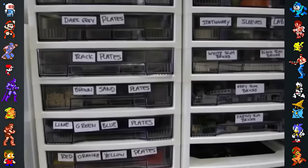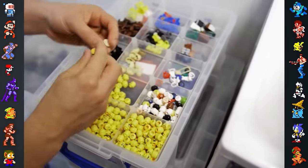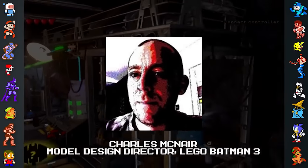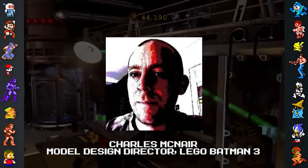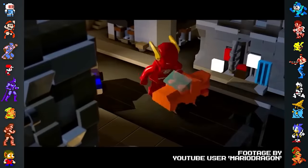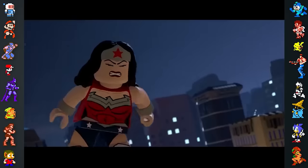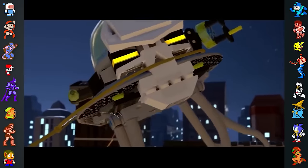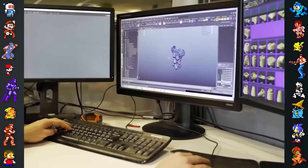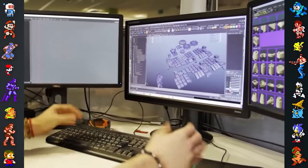Traveler's Tales keeps an extensive library of actual physical Lego pieces that they use to build models for their games. Charles McNair, model design director on Lego Batman 3, explained in an interview with Game Informer that they test out their designs by building them in real life. Their goal is that if someone playing the game presses pause, they'll be able to recreate the models themselves with Lego using only the game as a reference. The developers also work with the Lego company to make sure that their newly created models appear as if they would be safe for children, as if they were a real plastic toy.